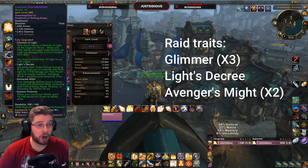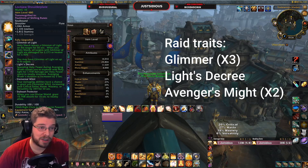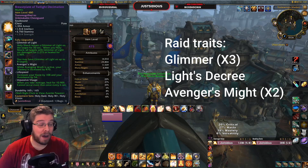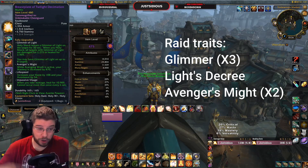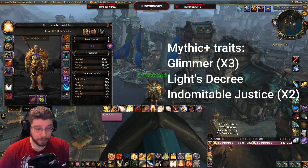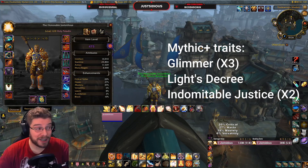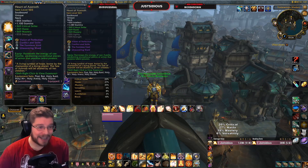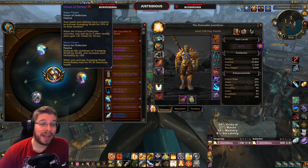Those four are a lock-in for both raid and Mythic+. Your last two for raiding should be Avenger's Might. For Mythic+, your last two Azerite traits should be Indomitable Justice or Radiant Incandescence to give you more damage output.